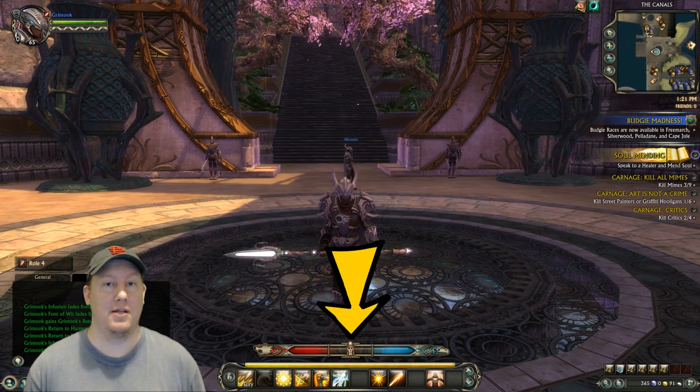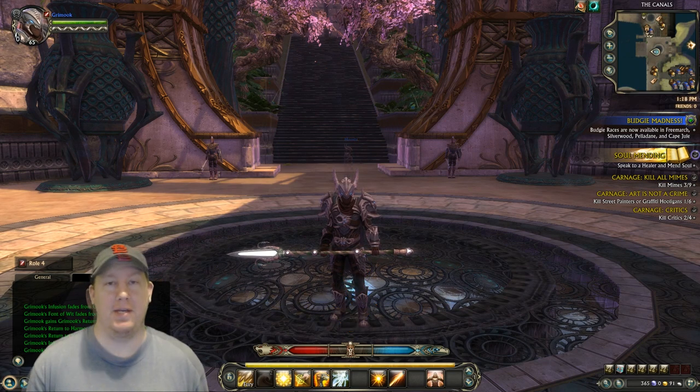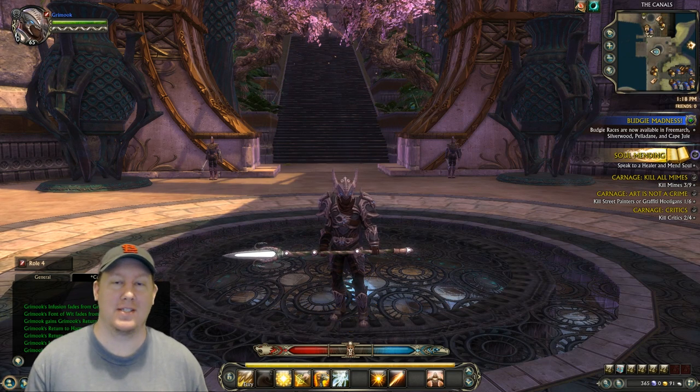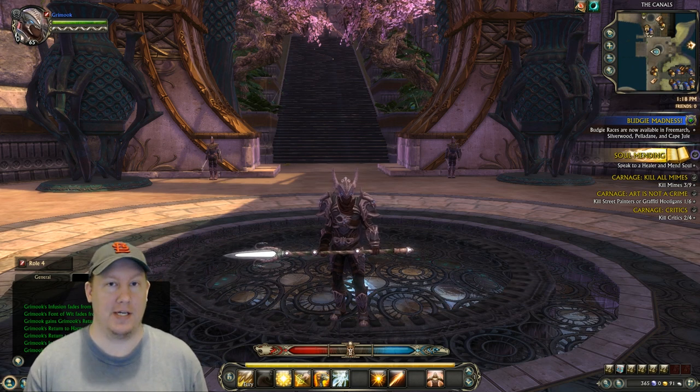Keep in mind that if you have your focus right in the middle of the bar it is known as harmony state, and a lot of abilities are actually very powerful once you use them while in harmony. Depending on which spec you're running, one side is more favorable, but if you go to the extreme on either side it will give you some kind of bonus. For instance, if you're running the Dervish soul and go all the way to the fury side you get a big damage bonus, and all the way to the cunning side gives a big crit chance bonus.